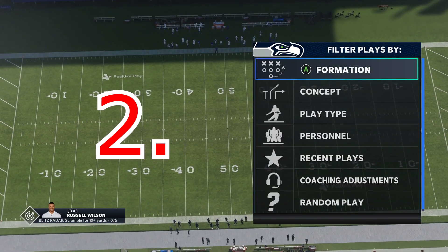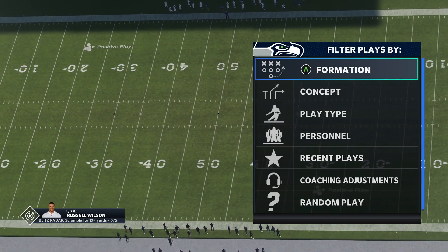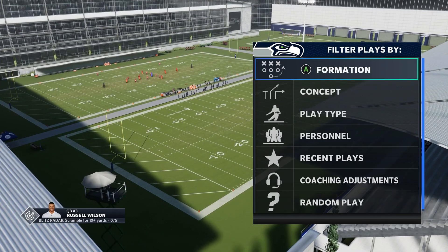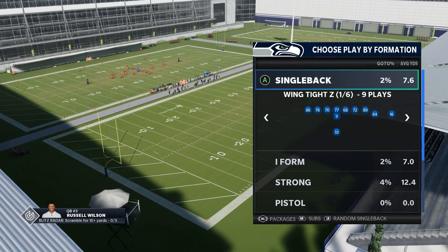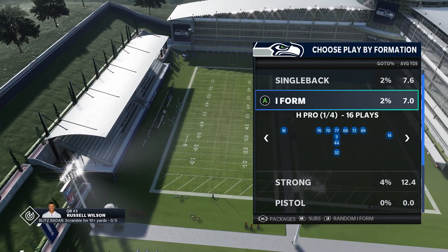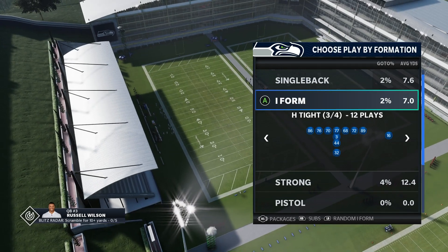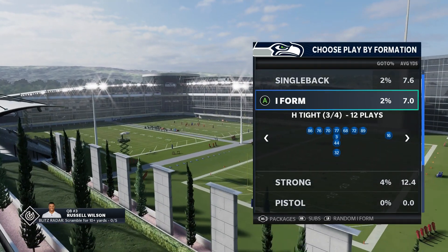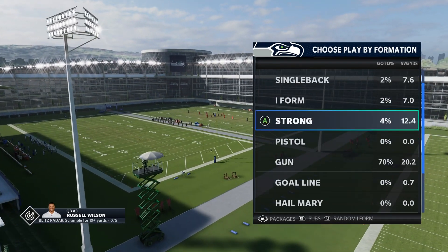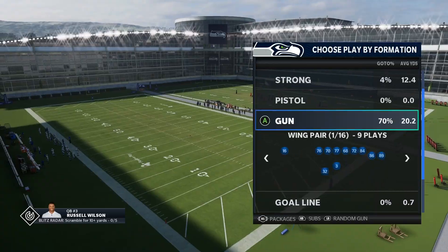Number two on the list is my personal favorite playbook this year — the Seahawks playbook. It's the one I've been using for most of the year. It's just a very stacked playbook — it's really number one in my heart. But the true number one playbook I think most people would say is number one to them. Of course, you've got a lot of under center stuff if you need to run — it's a very balanced playbook with some pistol stuff as well. But in shotgun, you've just got so much. You've got wing pair, ace offset, wing slot offset.